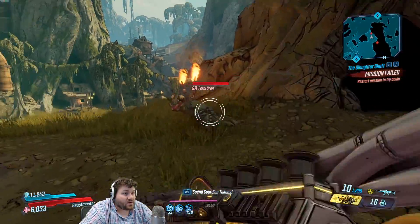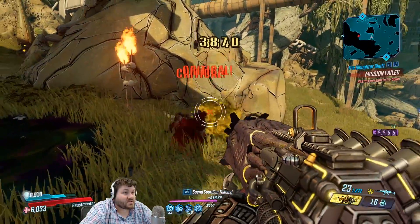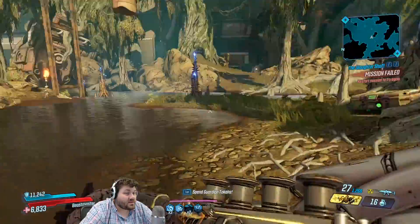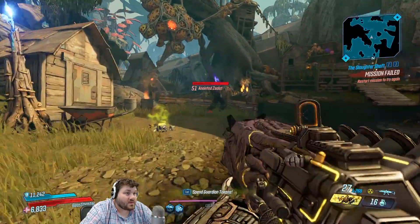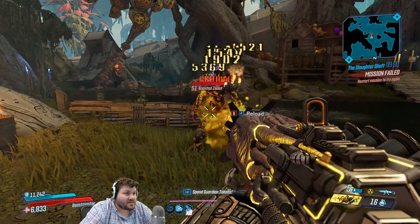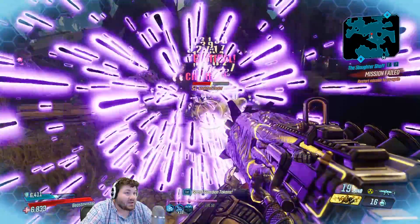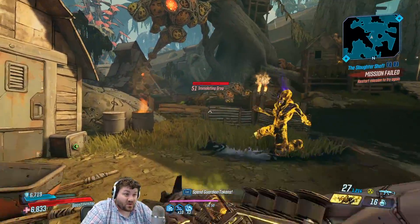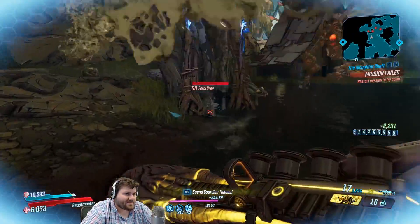I want to show you the damage buff in action — we're doing 1400 a shot here, and 3000 on critical hits. There's no spawn around right now, but an Anointed enemy would be perfect. We did 1900 raw — wait for the end of the magazine — and you can see some 2000s and 2500s in there. It's hard to read because the numbers stack on top of each other, but you can see the damage ramp up before hitting the hard cap.